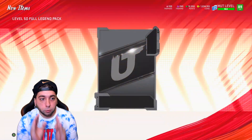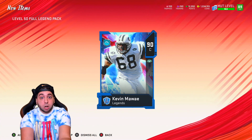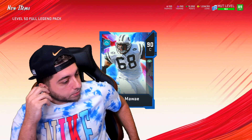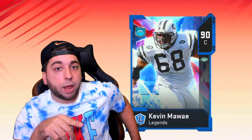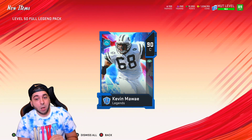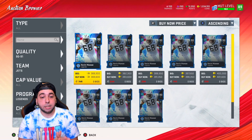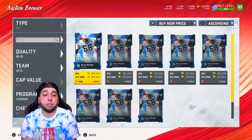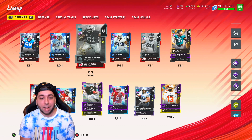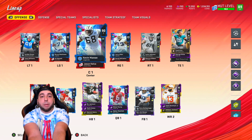We just talked about him — Kevin Mawae! We need a center, Kevin! This is actually who I wanted — an offensive line upgrade. Kevin actually goes for like 400,000 coins so this was well needed. Say goodbye to Rodney Hudson because we got Kevin Mawae. That's another upgrade — like what is it, 1.5 million in upgrades? This team is looking clean.